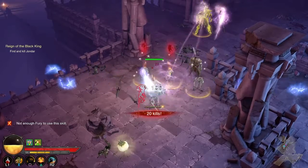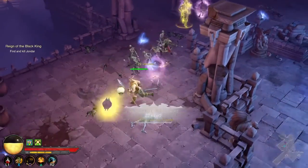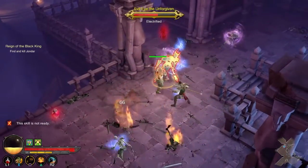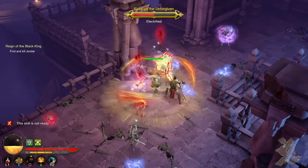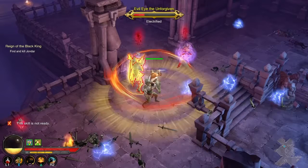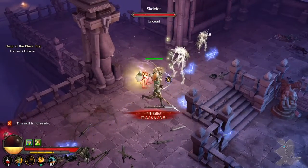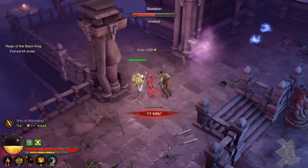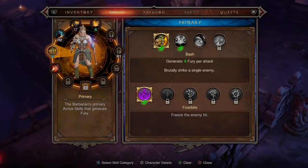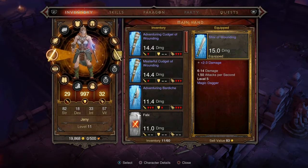There's another one — they're trapping me in. Okay, let's focus on the boss. He looks really neat though. A Shiv of Wounding — that could be good. It is — it's a little bit better, I'm going to equip that. One of mine glows — woo!